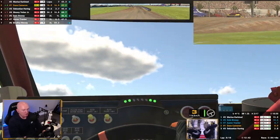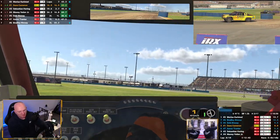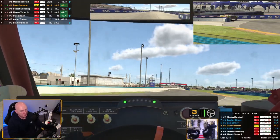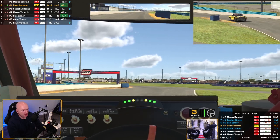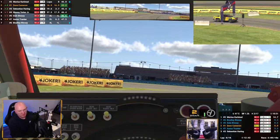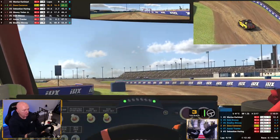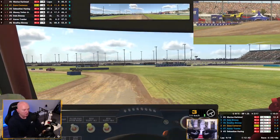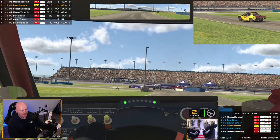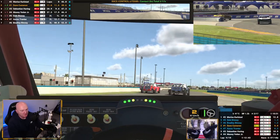That's your fastest lap. Yellow flag. I'll take this joker — get it done before I forget. Where do I brake? I've got to go in this line, haven't I? Two laps left, we're on for a podium here. Although they're quite slow these, they're not easy to drive.